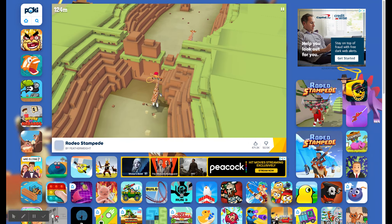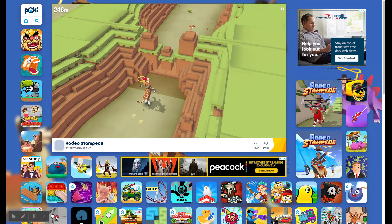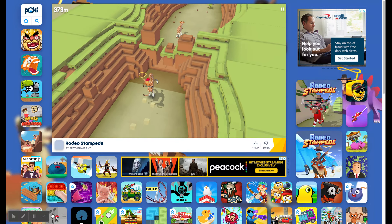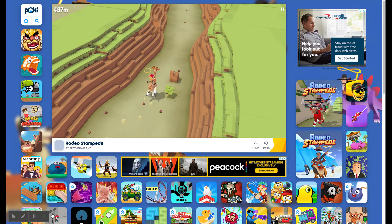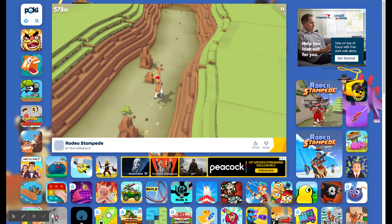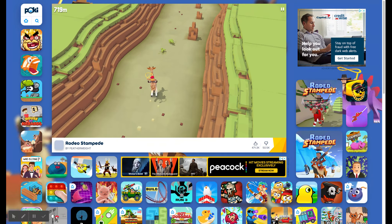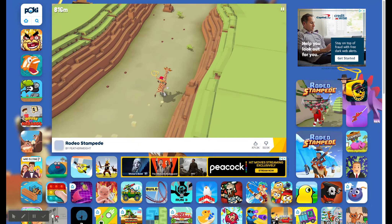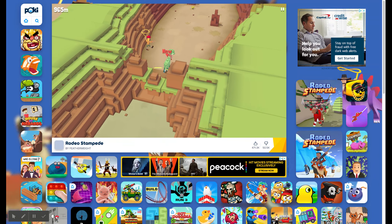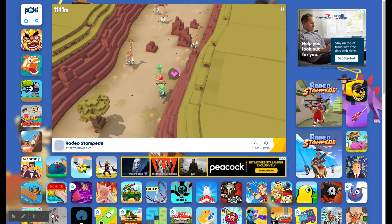I'm going to tame this guy. I haven't landed on him for a while, but I'm gonna tame him. To tame an animal: if you see an animal that says 'new' on it, land on the animal and you'll see a taming meter. When the taming meter gets full, you take a picture of you on the animal and then you're done.